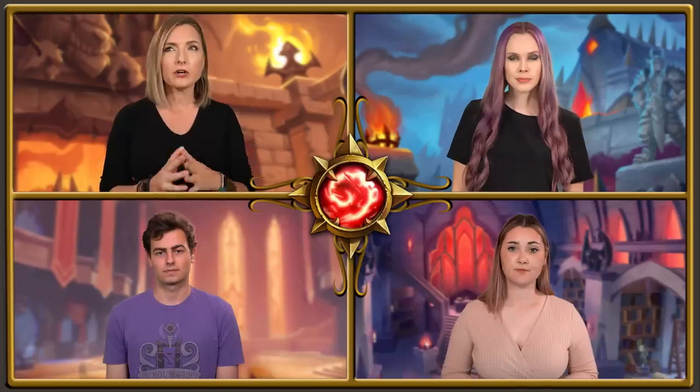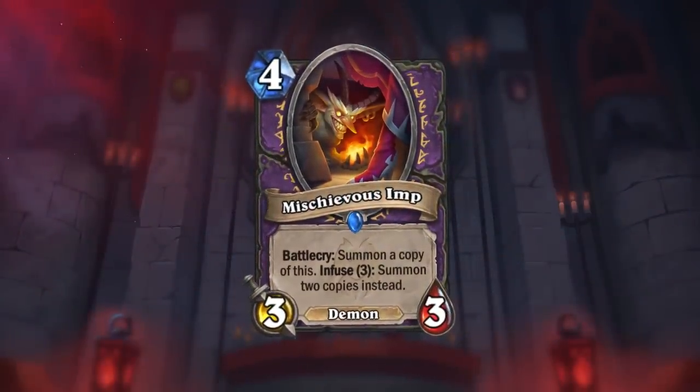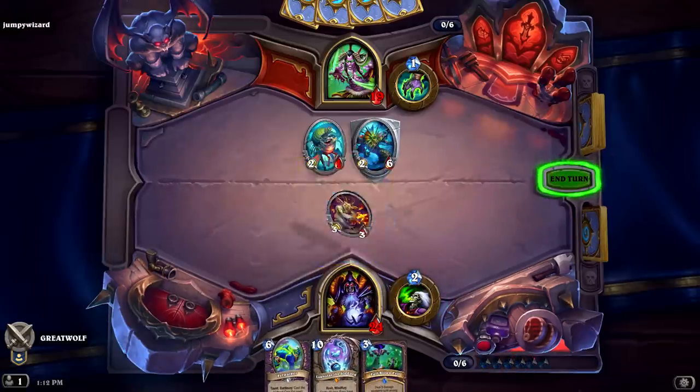Murder at Castle Nathria introduces a brand new keyword called Infuse. There are a lot more imps in this expansion, so this new keyword is very imp-portant. There are certainly going to be some imps in this set, and Mischievous Imp is just the first one. Warlock is no stranger to playing with imps, but in this set we are specifically calling out imps, so be on the lookout for cards that do that in the text box. Mischievous Imp is just the first example of the Infuse keyword we're showing off today.